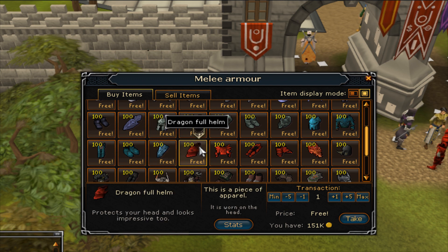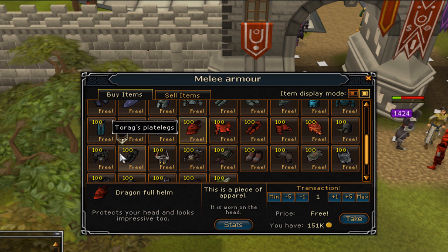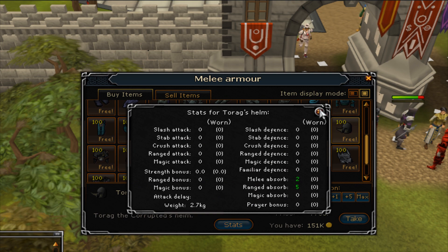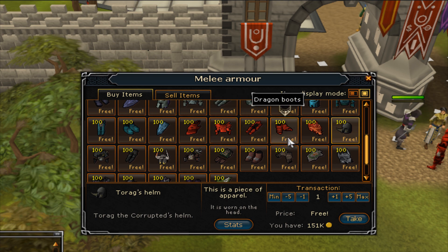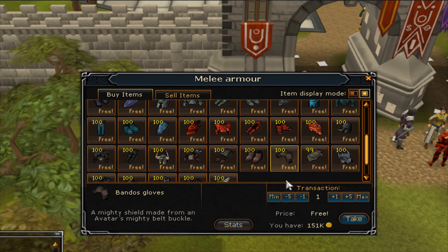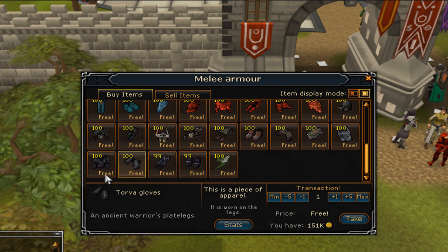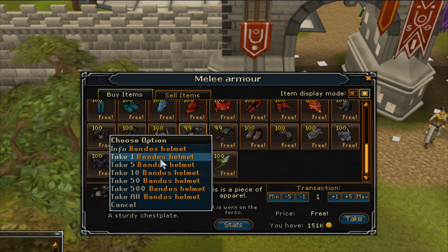Nothing in the beta keeps over to the actual game when it releases. So dragon full helm, barrows — you won't get to keep any of it. They put torax in here for some reason. I'll take bandos kite, bandos gloves, bandos helm, full torva, and a free divine — why not. I don't even know what divine does.